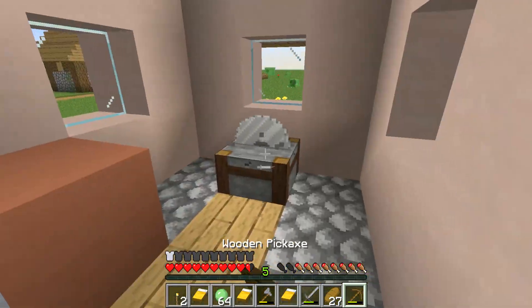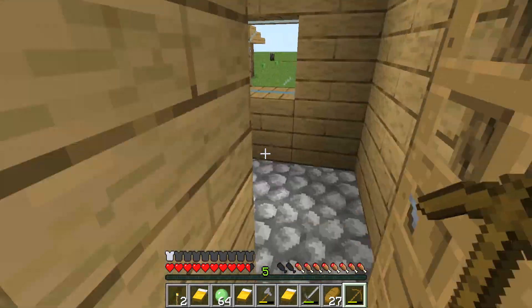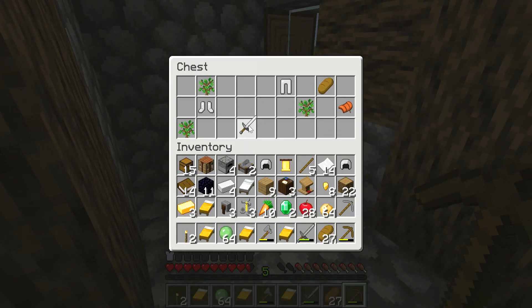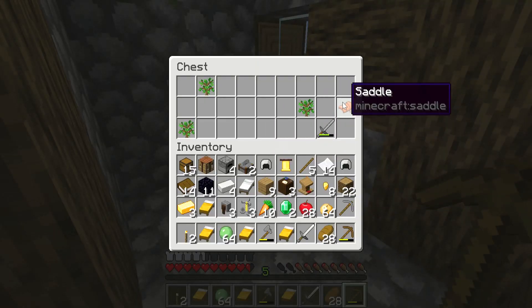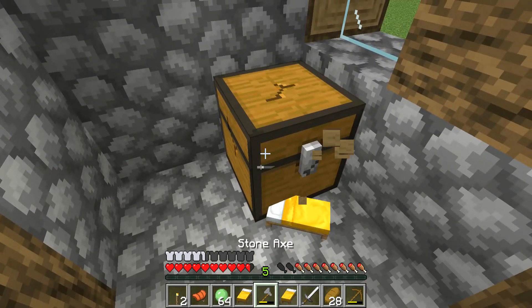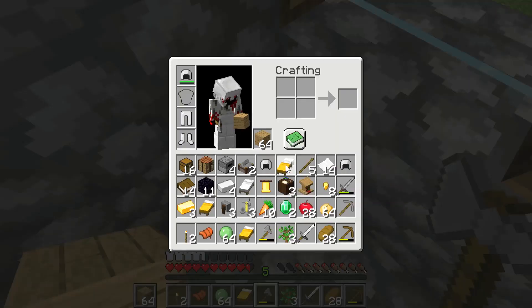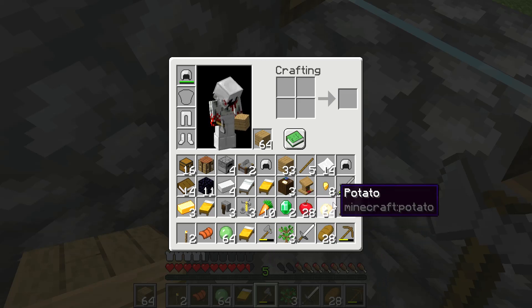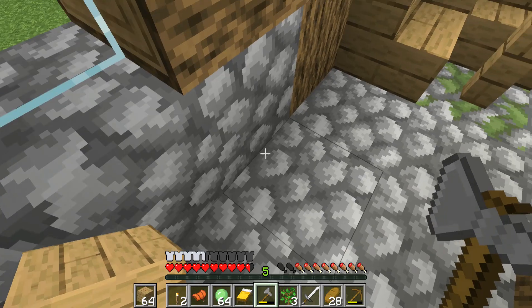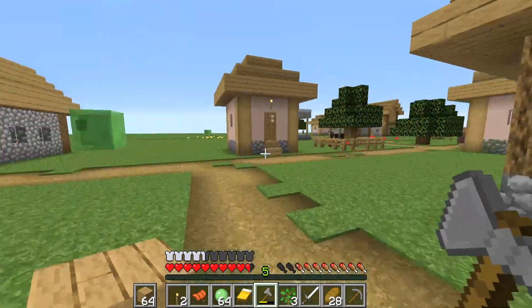I collect more stuff — that's enough obsidian to make a portal at this point, which is pretty good. Saddles will be useful because horses are going to be very important. I'm sorting out my inventory and making some very poor decisions on what to keep. Bells are not useful — don't waste effort on bells. Trust me.